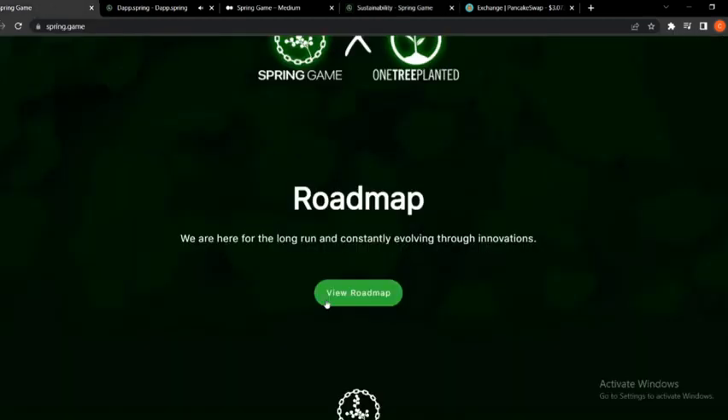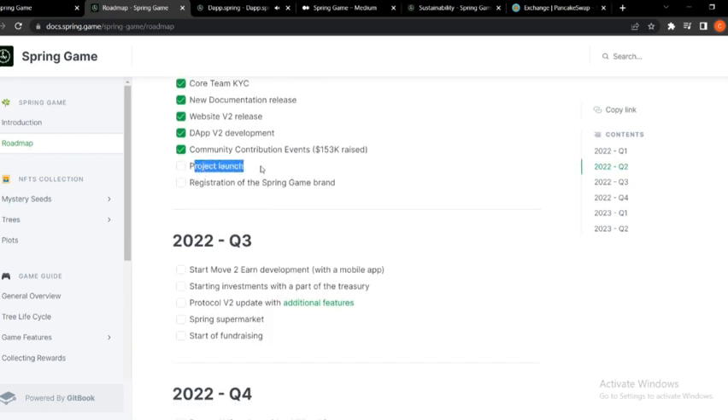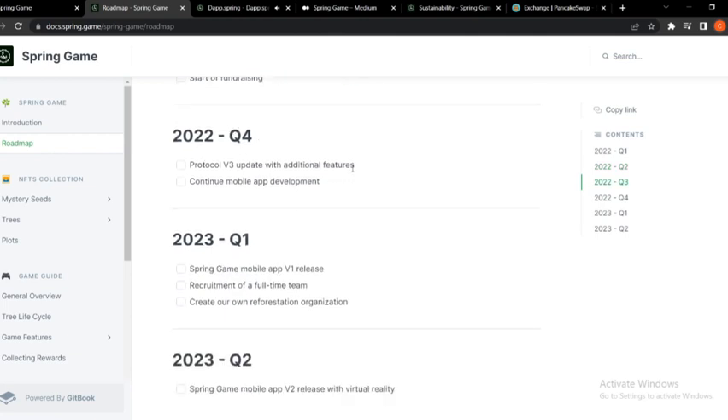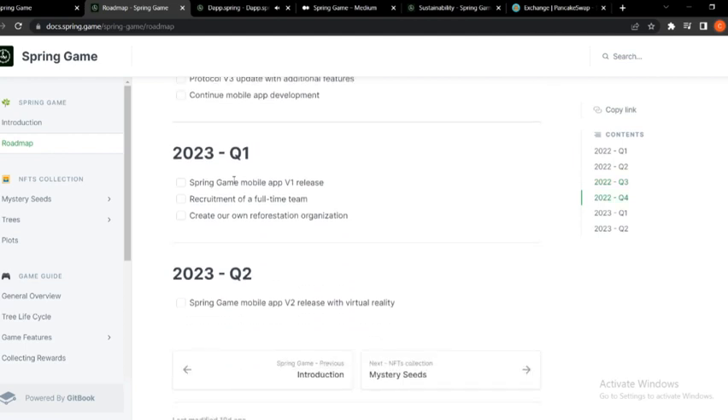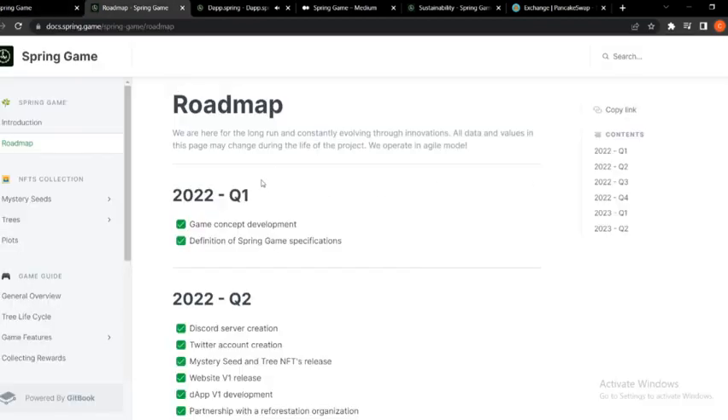Looking at the roadmap: the project has already launched with registration of the Spring Game brand. In Q2 they will start move-to-earn development with a mobile app and begin investments with a portion of the treasury. Protocol V2 update with additional features, Spring Supermarket, and start of fundraising. For Q3 and Q4: Protocol V3 update with additional features, continued mobile app development, Spring Game mobile version one release, recruitment of a full-time team, and Spring Game mobile app V2 release with virtual reality. Stay tuned on their Discord and Twitter.